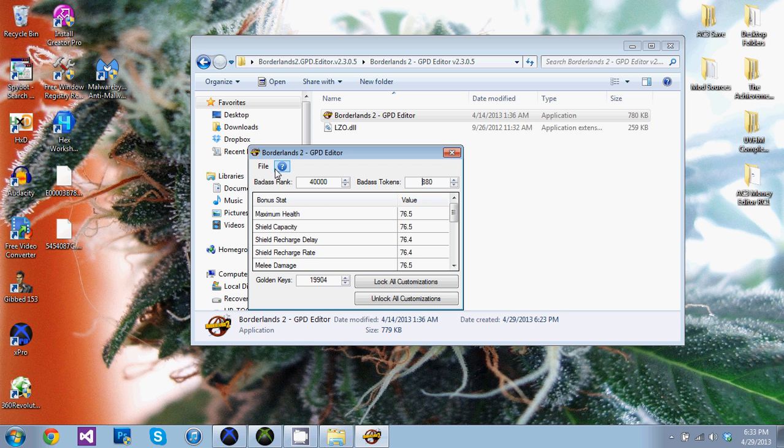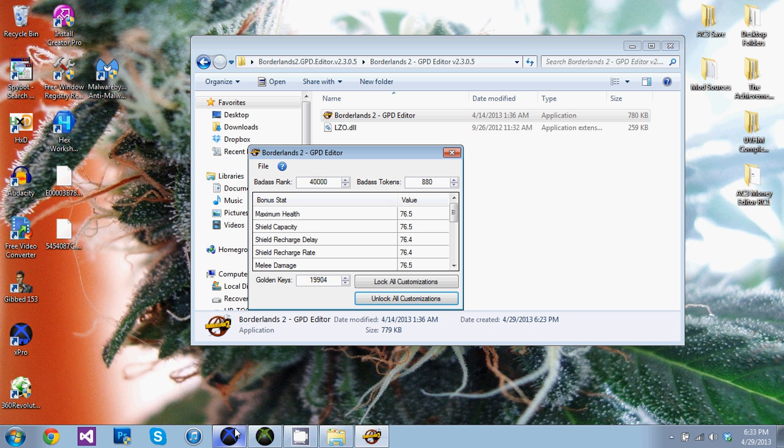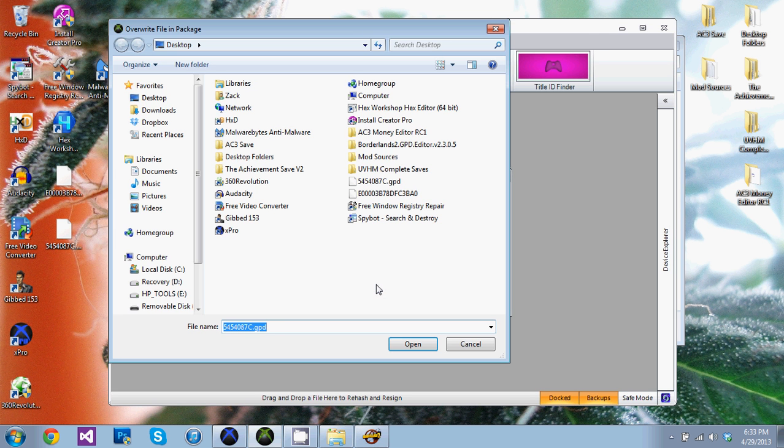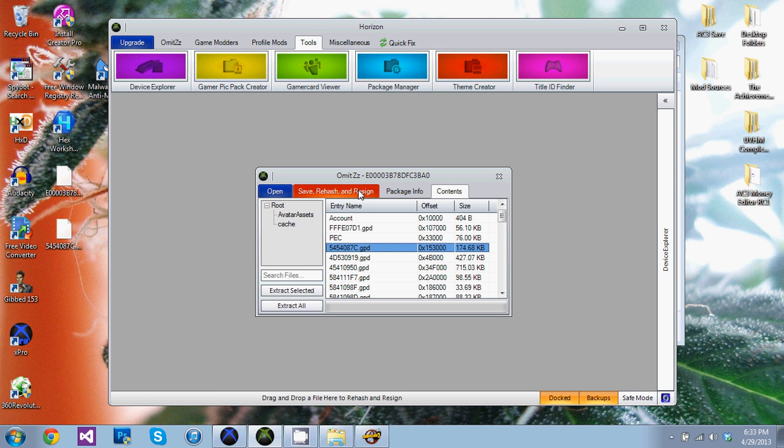Once you're done doing whatever you want to do, click on File > Save. GPT Data Saved. Then open back up Horizon and click on the GPT, right-click, Replace, and you can just click Open. Since the name's already there you don't have to select the file — just click Enter, makes it go faster. And the file was replaced successfully. Go ahead and save it and you're done.